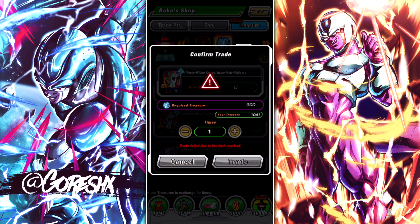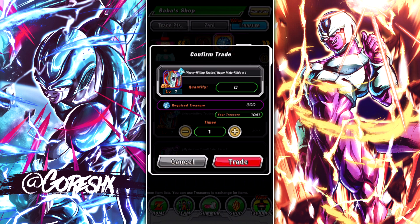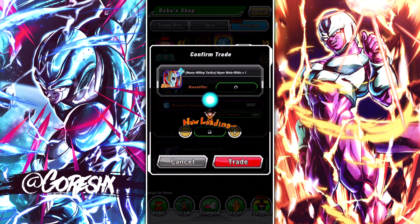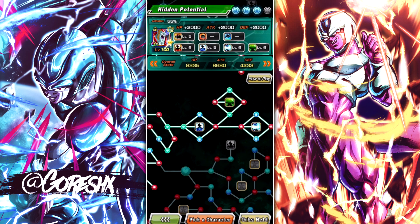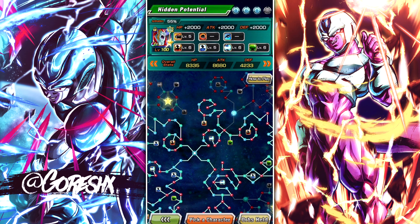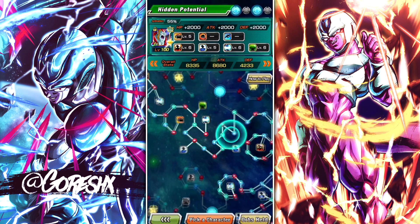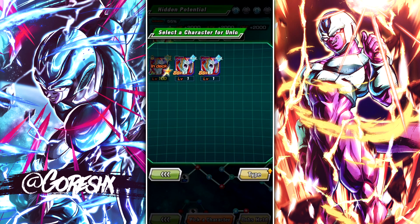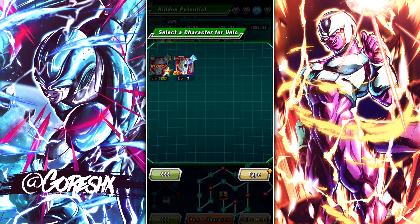I think I reached the box limit, so I had to sell some units — but we're back. Now we can buy three copies and Rildo will be done. Let's go back to the Hidden Potential System and unlock the dupe paths. I have to decide how I want to build this guy, because he does seal and I believe he greatly raises his attack and defense for one turn on super attack once he Dokkan awakens.